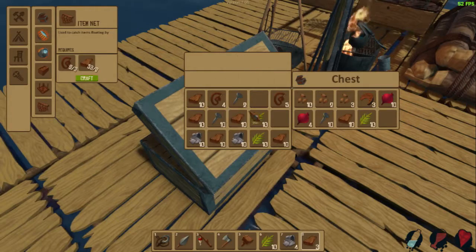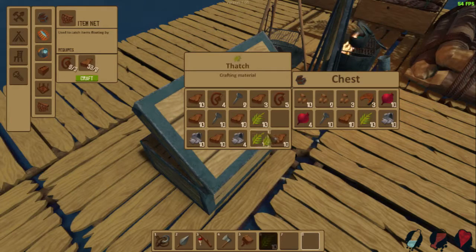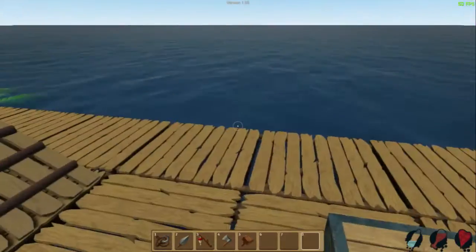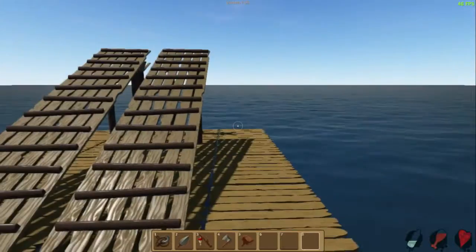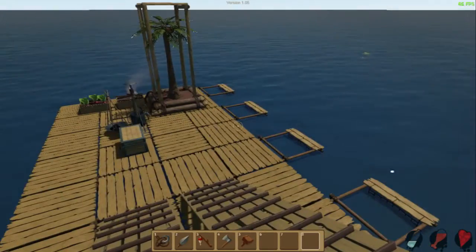So let's get rid of a couple of planks, a couple of you, a little scrap. That should be fine for now. I think we're done there. A little living quarter kind of up here, to close everything off.